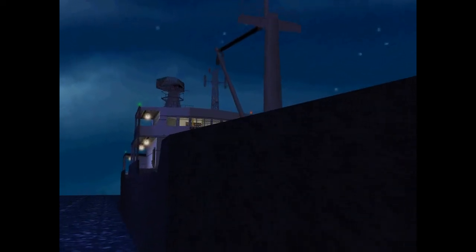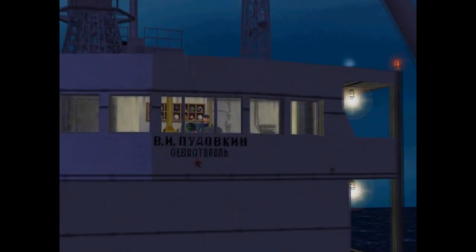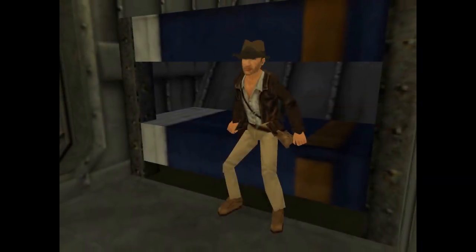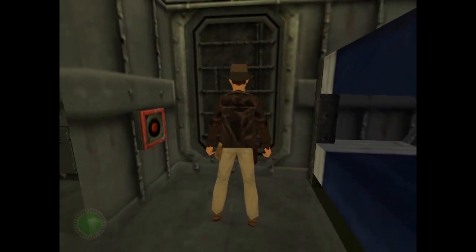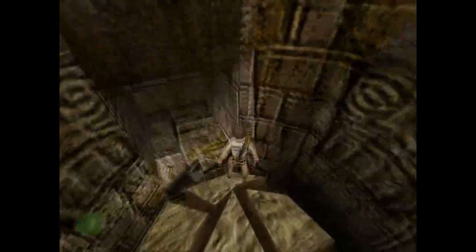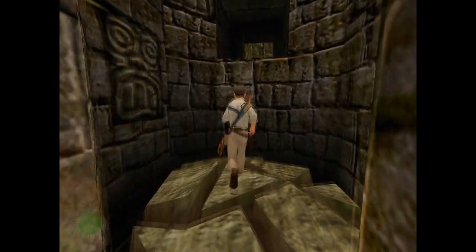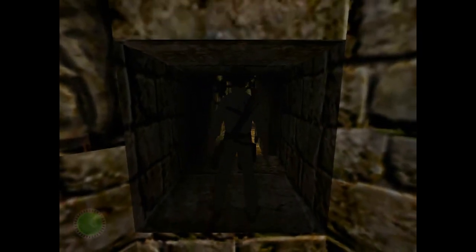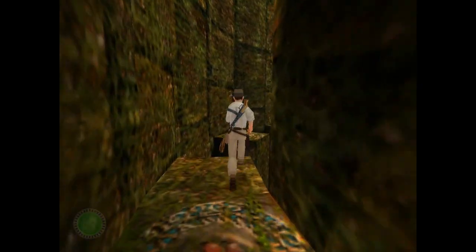Today I'm doing another classic game review. This game is Indiana Jones and the Infernal Machine, released on October 31st 1999. It follows in the same vein as the 1996 release Tomb Raider — a similar style of game but featuring Indiana Jones — and it leads on from LucasArts' earlier Indiana Jones games, which were Monkey Island-style point-and-click adventures.